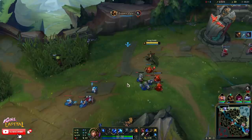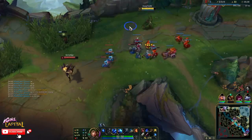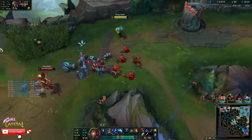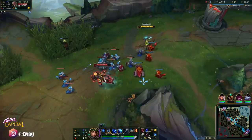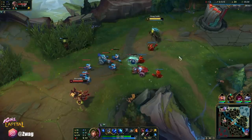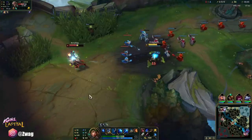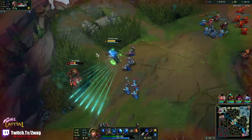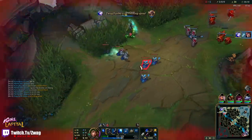Talon mid — probably a one-for-one. I'm not going to go for an all-in until I get him to like half health, because he does a lot more damage than me. And once he's able to start hitting me, my health will disappear. Okay, punch is down. Yeah, if his punch wasn't down there I wouldn't have gone in.